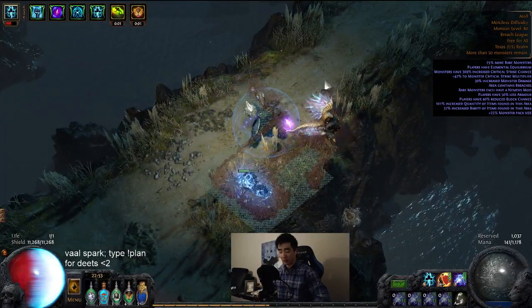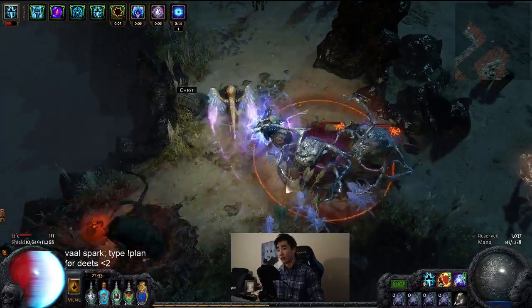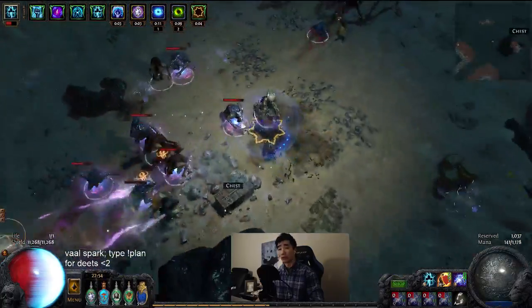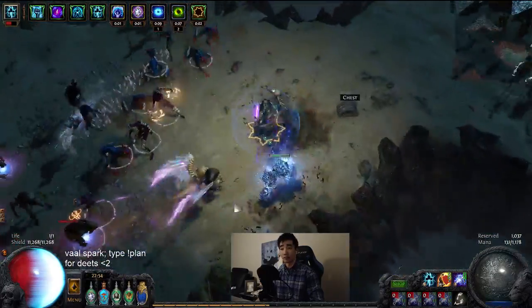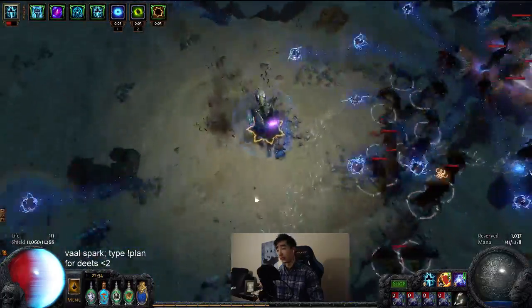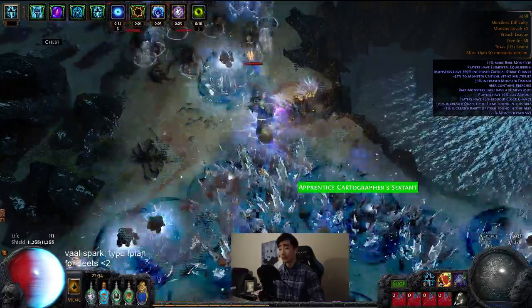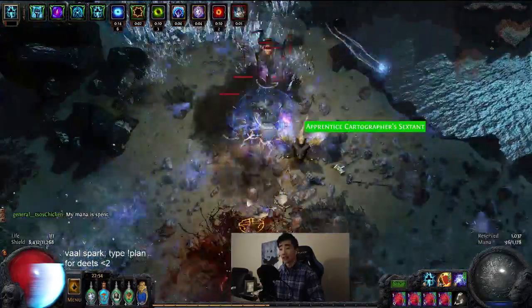Another thing about Augury of Penitence is that underground monsters get highlighted on the map. On indoor maps it makes mobs easier to see — kind of like highlighting map packs — which is really nice.